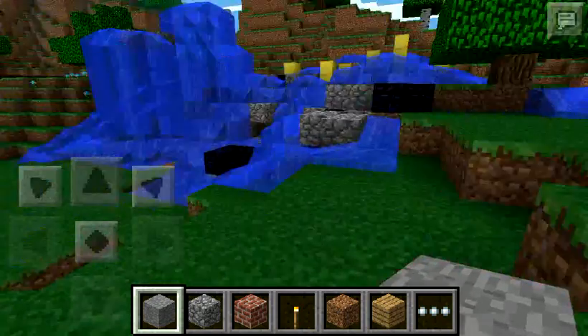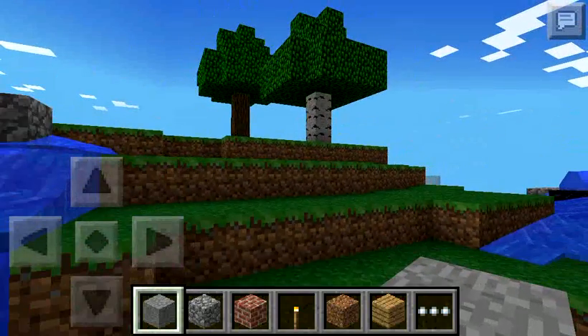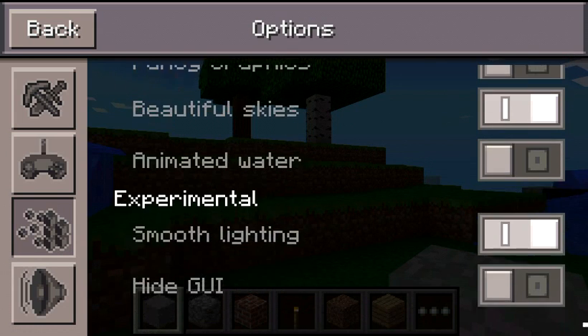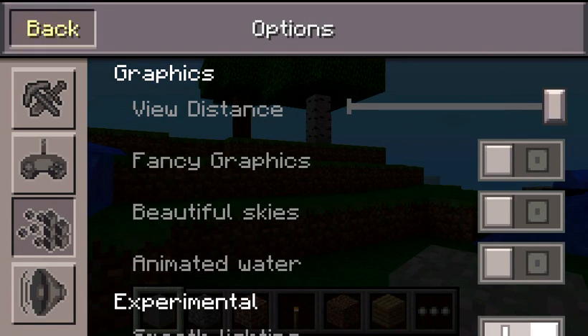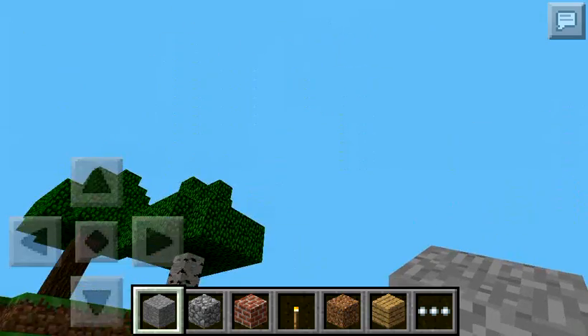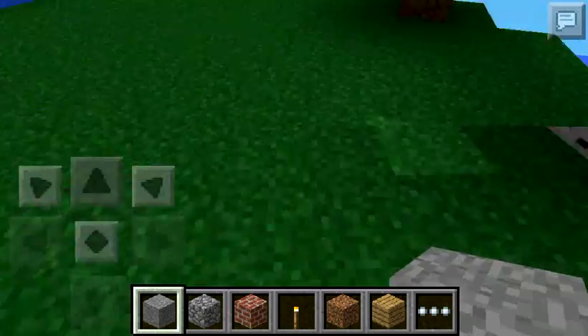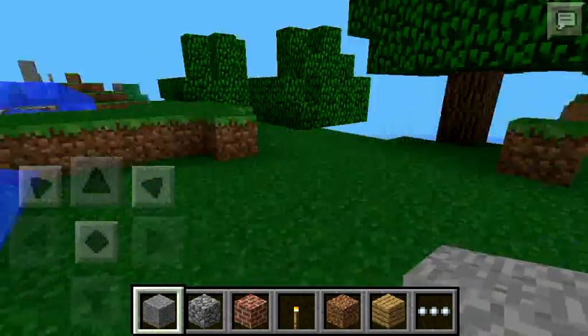So if you're still lagging, go back to your options. You're going to turn off beautiful skies — as you can see the sky and clouds are gone — and it generates less stuff, so you can just jump around and you're not getting lag.